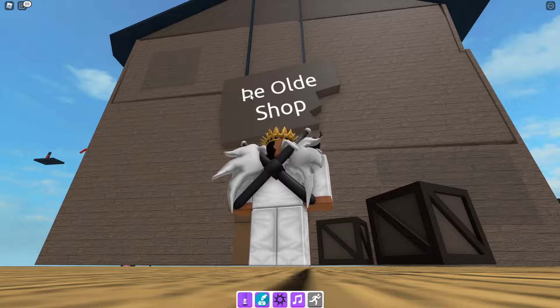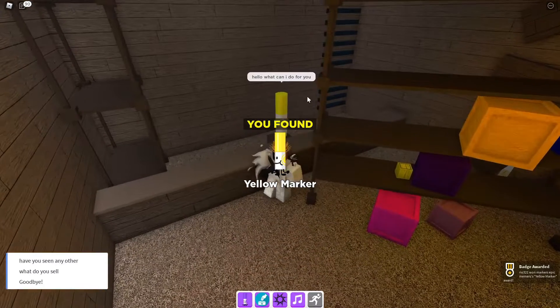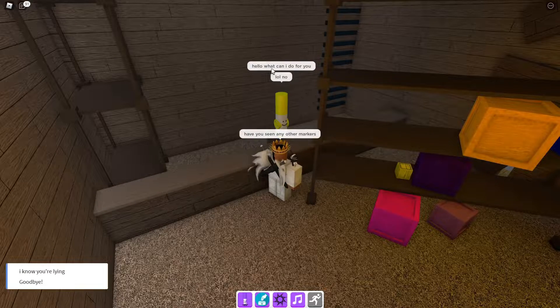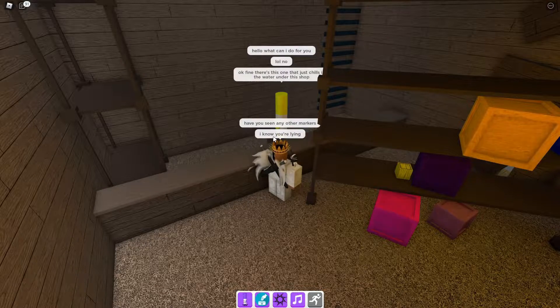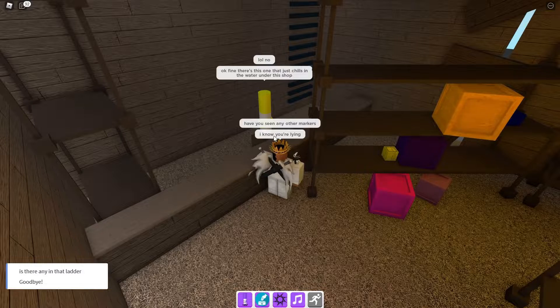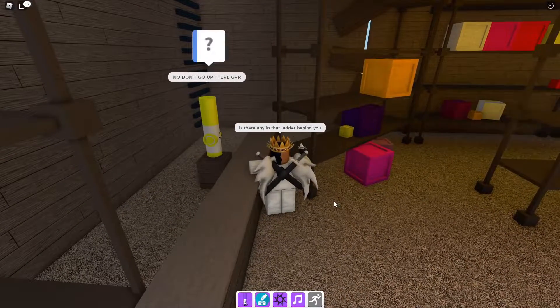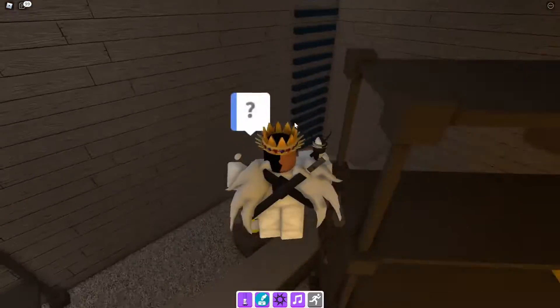That's not even a letter, that's not a word. Hello marker, hello marker — what can I do for you? Have you seen any other markers? Okay, I know you're lying. There's this one that just chills in the water under this shop — found them! Is there any in that ladder? Behind you in the ladder — no, don't go up there. He obviously didn't want me to go there, so I'm not gonna. Yellow marker, I'm going upstairs.